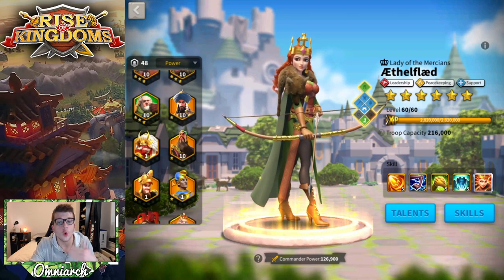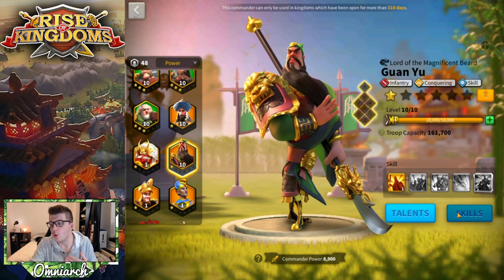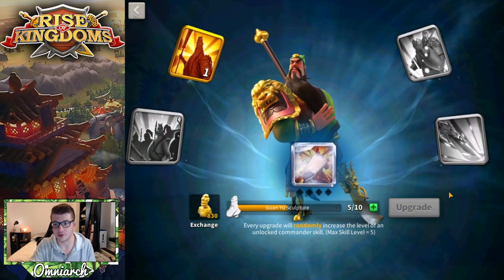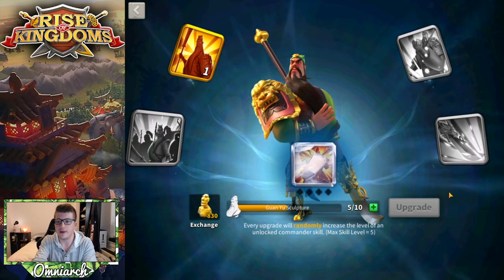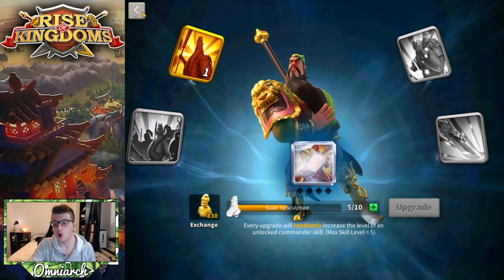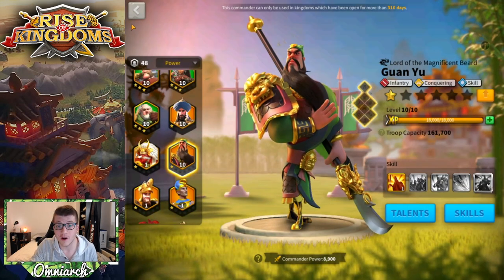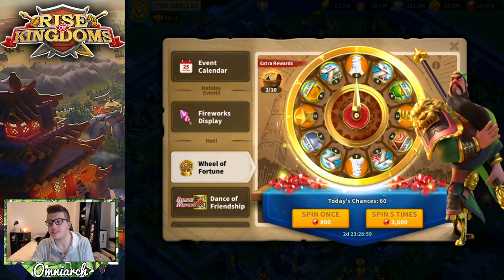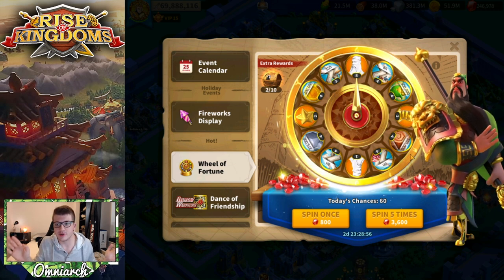I already have Guan Yu summoned so I have some sculptures of him. Let me check — okay, so we have five Guan Yu sculptures now. I only had three after summoning him, so we're halfway to our first skill unlock. Amazing. I really hate that you can only do 60 spins per day because when I make videos I just want to spin 100 times and get it all done.